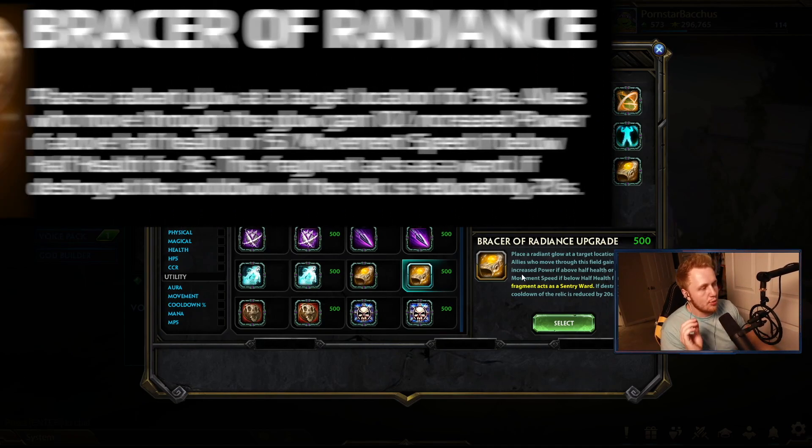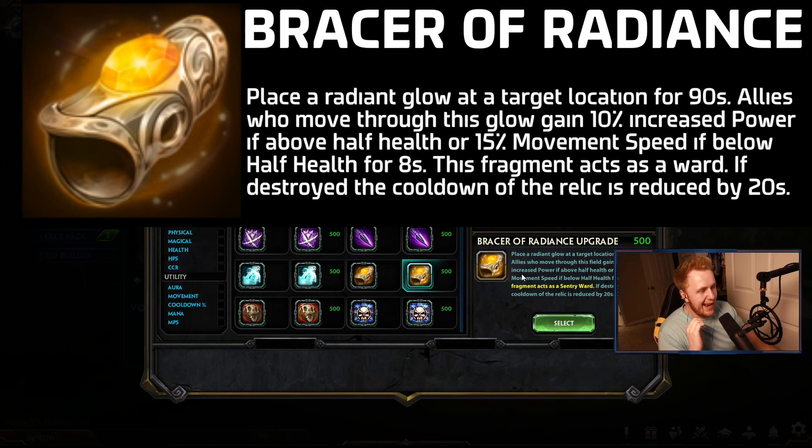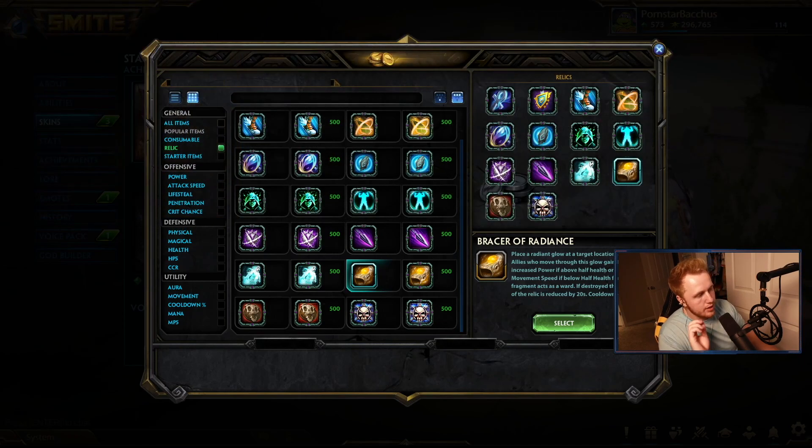So just to read it off first: place a radiant glow to target location for 90 seconds. Allies who move through this field gain 15% increased power — that's the upgrade. The base one: gain 10% increased power if above half health, or 15% movement speed if below half health, for eight seconds. This fragment acts as a ward; if destroyed, the cooldown of the relic is reduced by 20 seconds. The cooldown is 100 seconds, and it lasts for 90 seconds, so it'll be unusable for just 10 seconds.